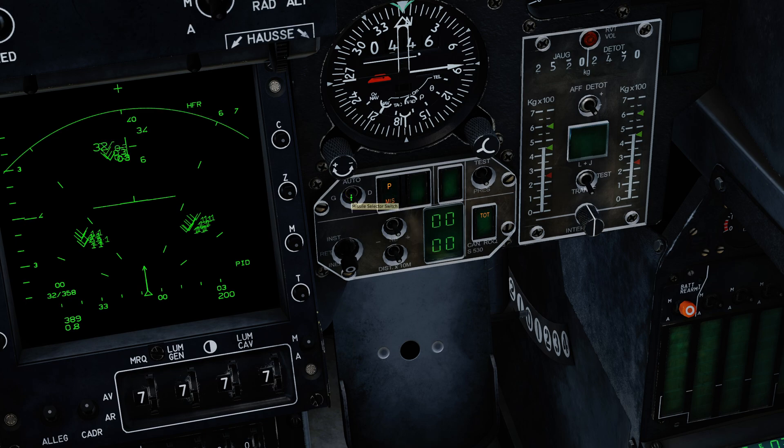This selector here allows us to switch to firing the left-hand missile, the right-hand missile, or in the middle position it will fire automatically — I think normally left then right. You also have this firing mode selector button. It can be in total or par modes. In total mode it will fire two missiles one after another. In par mode it will fire partial — one missile then the other. For today I'm going to put it in par so we have the option to fire just one missile.